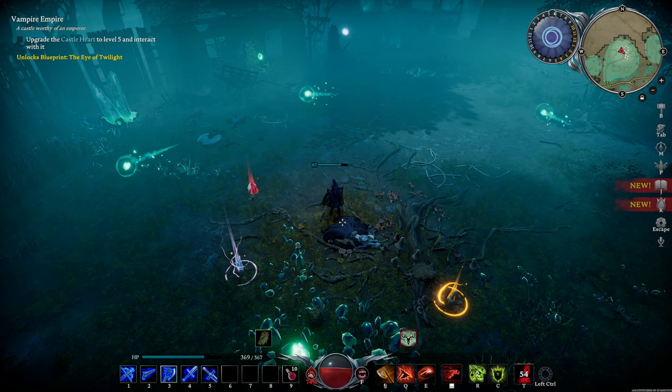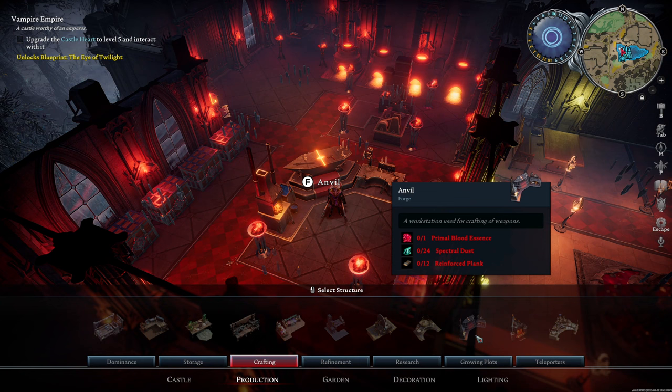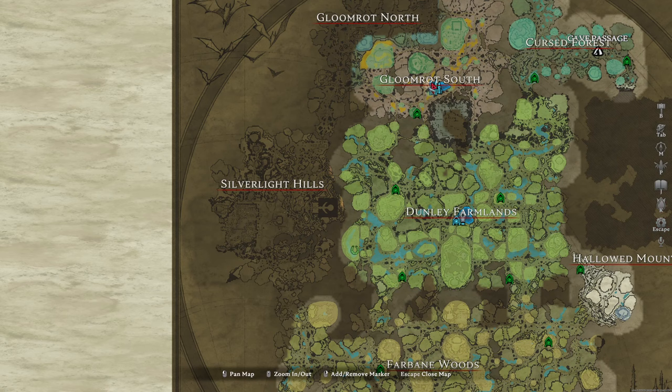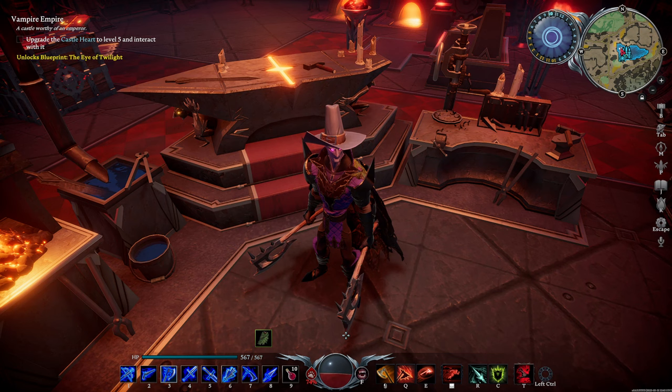Now that we've completed Act 2, you should have everything you need to craft the anvil. It doesn't require dark silver ingots to make anymore, but it does require a substantial amount of spectral dust and reinforced planks. Our tier 3 weapons, however, will require dark silver ingots, which means our next destination is the Silverlight Hills. Until then, bloodsuckers — goodnight.